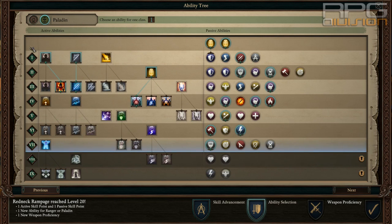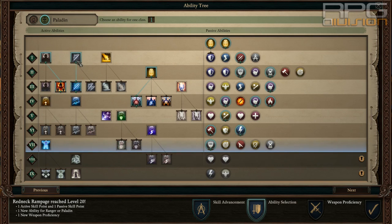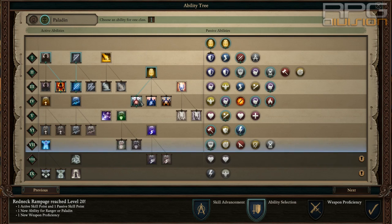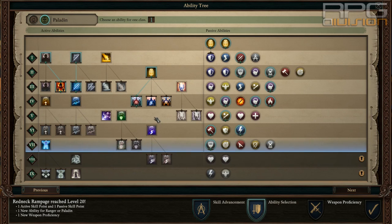From the Paladin tree, what you need: Sworn Enemy upgraded to either of the two upgrades — both are fine. Flames of Devotion upgraded to Eternal Devotion. Zealous Aura upgraded to Exalted Focus to get more hit-to-crit conversion. That's it for active abilities.